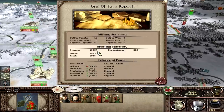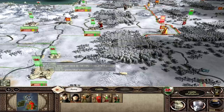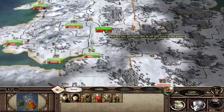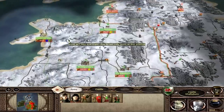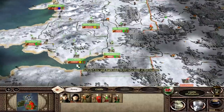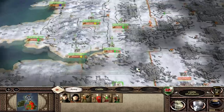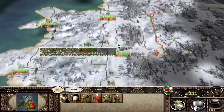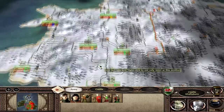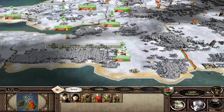End of turn report — look at that, we've got some income. We've now balanced the books, which is the important thing you must do with Wales early on. That's why in this campaign I was aggressive from the start — went straight for Chester, straight for Shrewsbury, and straight for Gloucester while pinning down Cardiff, then eventually took Cardiff as well. I took four settlements in the first two to three turns, then went for Shaftesbury, and I'm now going for Lancaster. By doing this I'm making sure there's more money coming into Wales.